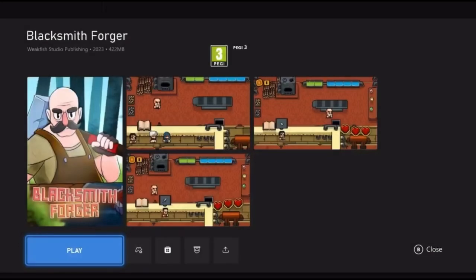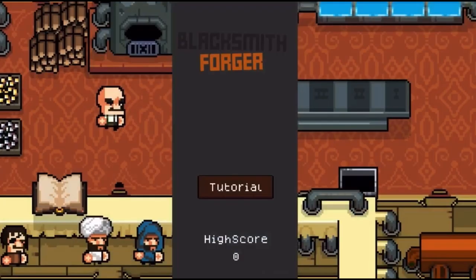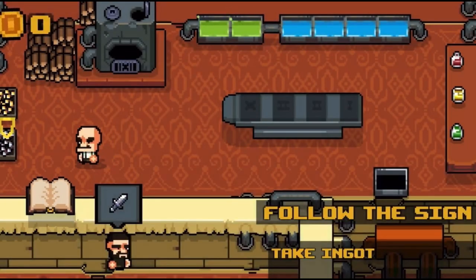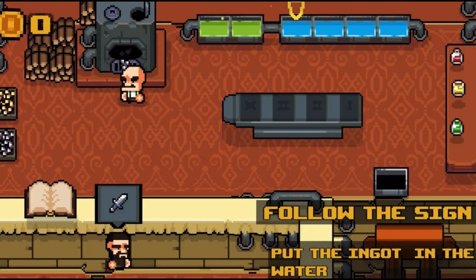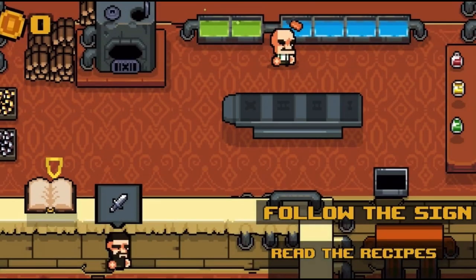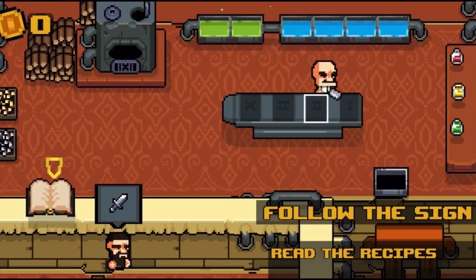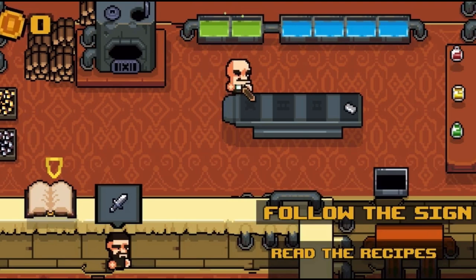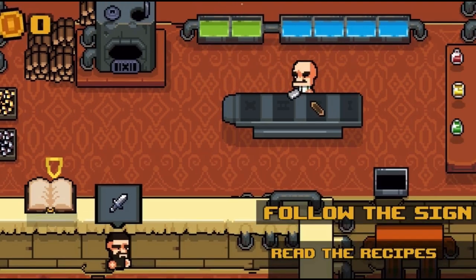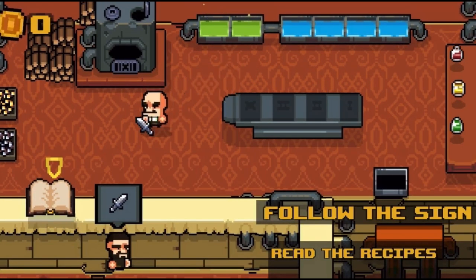Hey everyone, this is going to be an achievement guide for the game Blacksmith Forger, which released today. Basically there are 10 achievements and the game is very simple — it's like Cooking Mama, but you basically just smelt and melt things. Just follow along; the guide doesn't really need much commentary because it's really straightforward.